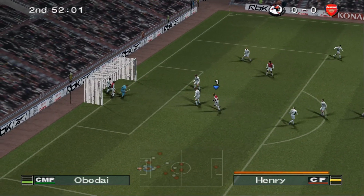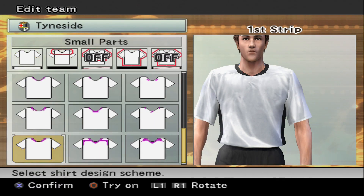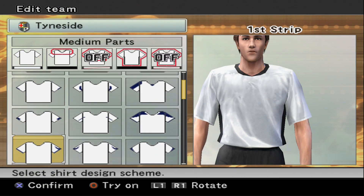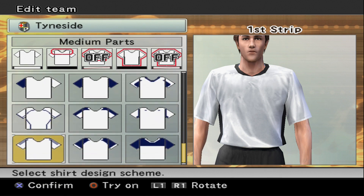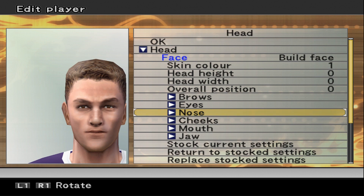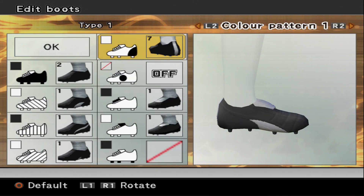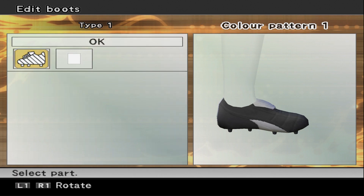As with other PES games, edit mode was crucial with a lot of this stuff being unofficial. Here you could edit players, edit the teams, make new players, change the names of the stadium. But for me, edit mode had one highlight and that was the boot creator, allowing you to choose boot parts and colour schemes to make the perfect football boot.